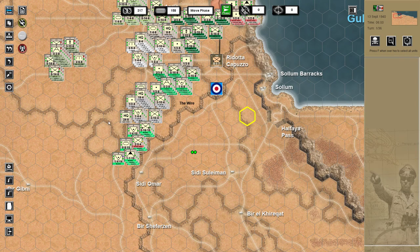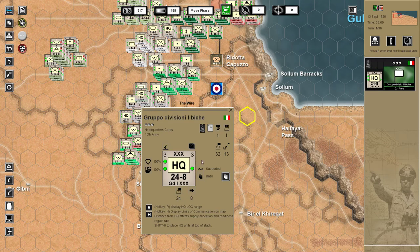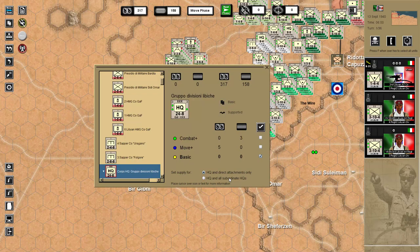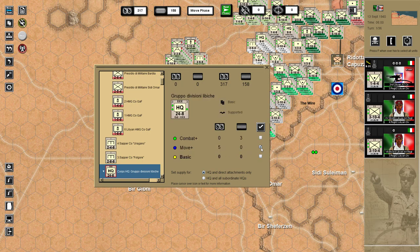To activate the road movement, what we must do is select a unit. This is a quick and simple way to do it — right click, hit the supply and logistics information button, and we can choose the different settings. We're going to choose move plus. Units with move plus supply can use their full movement factor and can use road movement. So we'll select that and hit take.